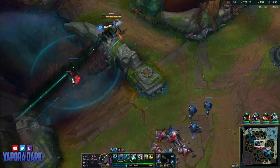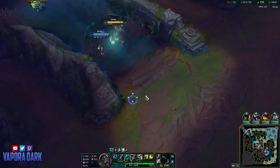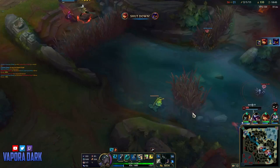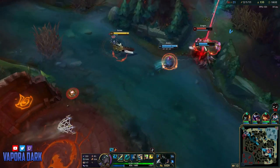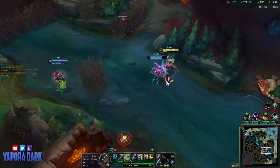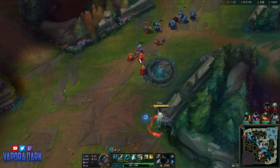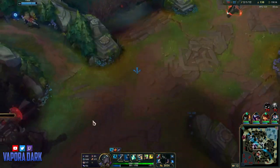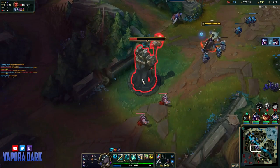Now would also be a good time to mention two things I forgot: Senna's Q can target wards and kill them, and also her Q cooldown gets reduced when she's auto-attacking. And it can also hit turrets.